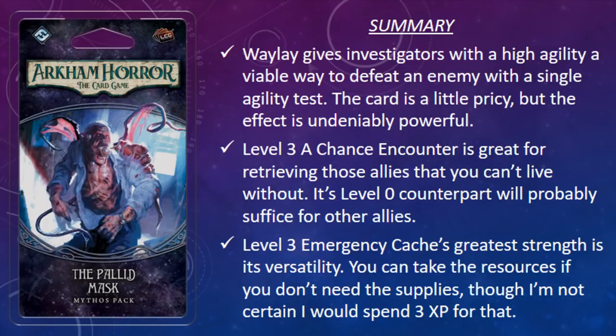As for Level 3 Emergency Cache, it's one of those cards that I think is going to get stronger as we see more cards that use supplies — and not just cards that use supplies, but more powerful cards that use supplies. Strange Solution: Acidic Ichor is the chief target at the moment. I'd prefer to play two copies of Strange Solution: Acidic Ichor, but that's not always possible. I may not be convinced these types of cards are necessary, but that's just one man from Leng's opinion. As always, I'd encourage you to try out the cards for yourself and see how they work with your playstyle — everybody has a different playstyle, and sometimes a card that doesn't work for me will work wonders for you.